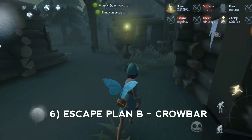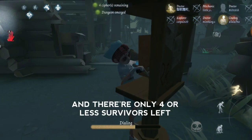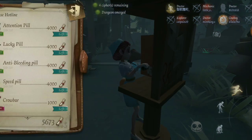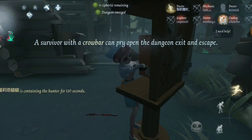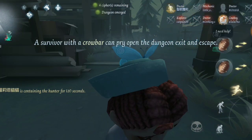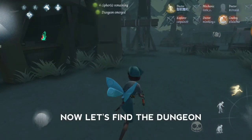Escape Plan B: Crowbar. After 3 cipher machines have been finished and there are only 4 or fewer survivors left, you can buy a crowbar at one of the telephone booths — it will appear randomly. After you buy it, there will be a notification for your other friends. Now let's find the dungeon.